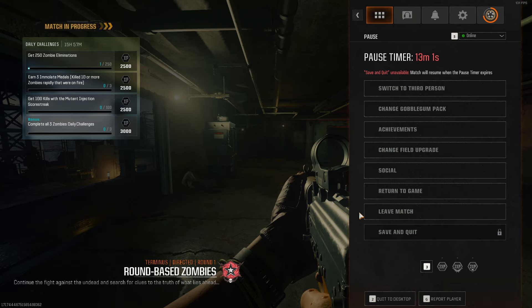You've probably already seen how directed mode works — it caps the level and tells you how to do the Easter egg. It caps the round until you complete certain steps, and you'll go through the Easter egg up to max round 15. But if you do it correctly, you can stop at a specific point, and as long as you don't advance to the next step, you'll essentially be stuck at that level forever — and that is amazing.